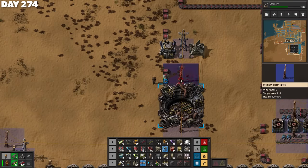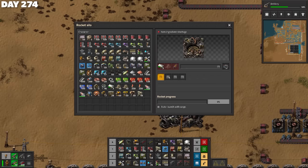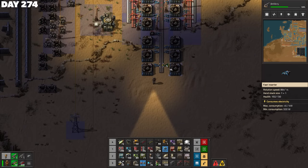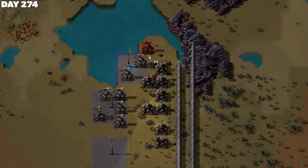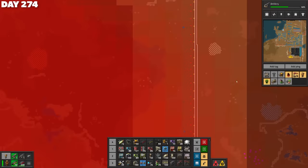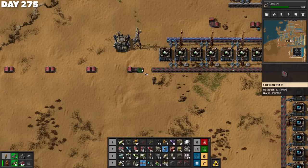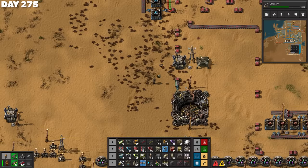I got the rocket control units moving by bringing blue circuits into a requester chest — we're now putting one rocket control unit every three seconds into the thing, and it needs ten of those per rocket, so it's not even enough for anywhere near one a second, but I'm just gonna believe. Next I aimed to extend the low-density structure factory to produce an extra one every three seconds, but I totally forgot to connect inputs, so that was a wee bit silly. Meanwhile Sar was reinforcing the far north, which was finally being tested as our pollution cloud had grown big enough to infuriate the locals up there. I added the output from my low-density structure factory onto the belt, so those were going into the rocket too, though definitely not as fast as I'd intended.